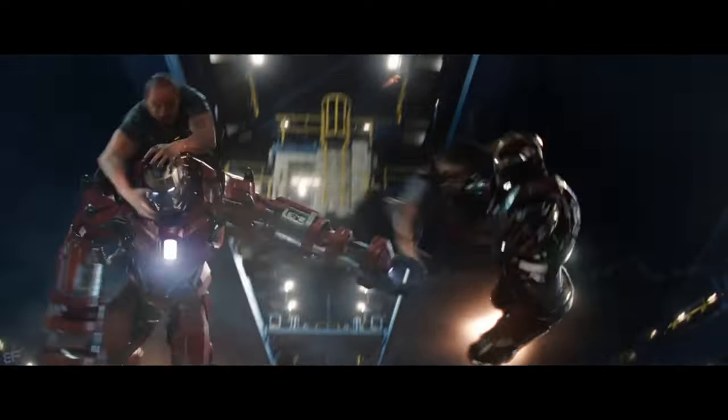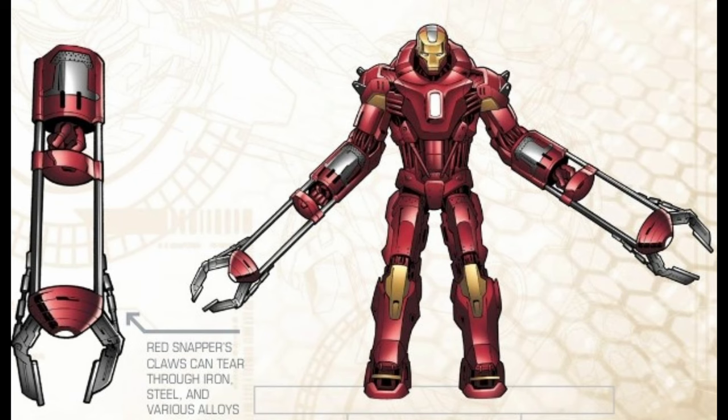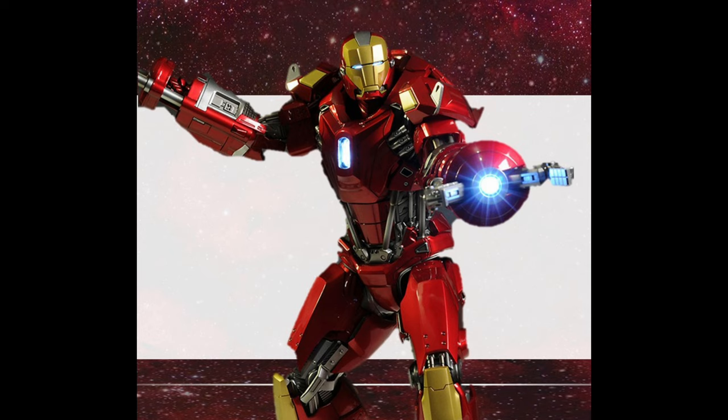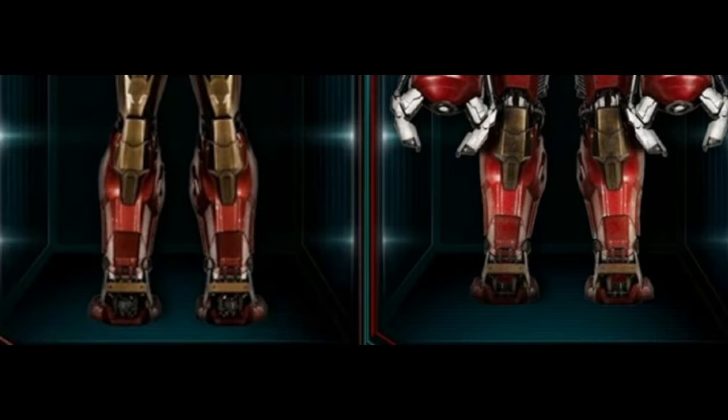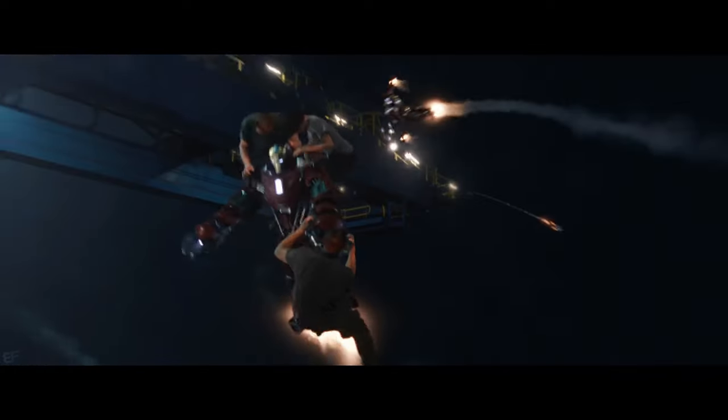The standout feature of the Mark 35 is the retractable pneumatic pinchers with claws at the ends — they're extendable and equipped with repulsors at their base. Carried over from the Mark 10, the Mark 35 is also equipped with flight stabilizers on the suit's armor soles, meant to assist Red Snapper in reaching higher altitudes and to assist in evacuation at greater speeds.